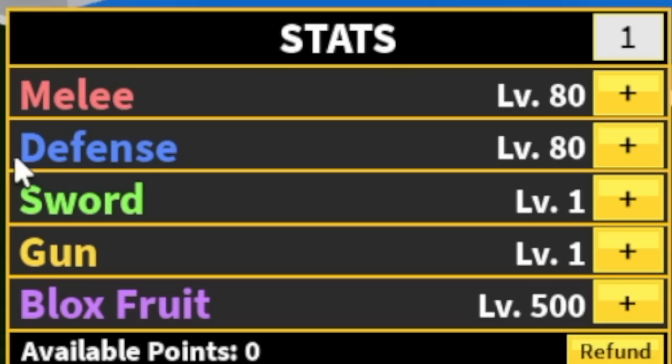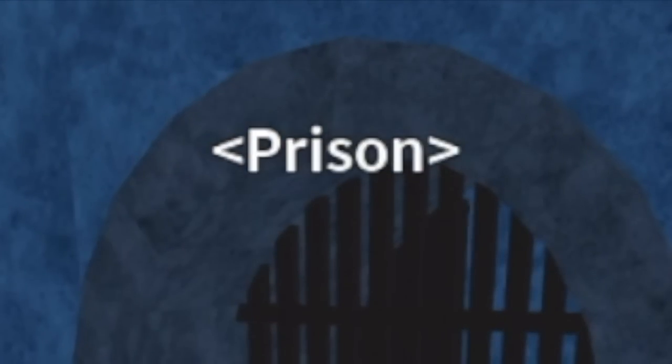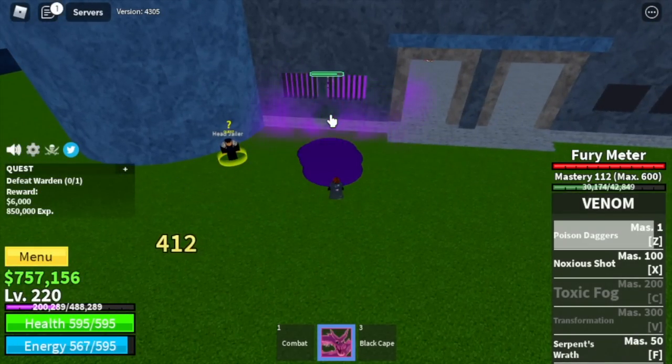Stat check: Melee 80, Defense 80, Blox Fruits 500. Next area is the Prison. We have three bosses here. First is the Warden — Wall Strat is the answer. When you hear Prison or the area Prison, Wall Strat is the answer. Use your Z, X, and F skill. Almost half HP.